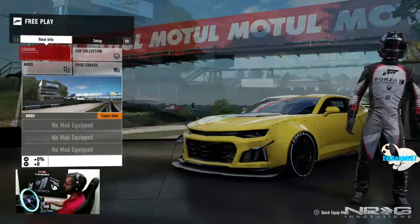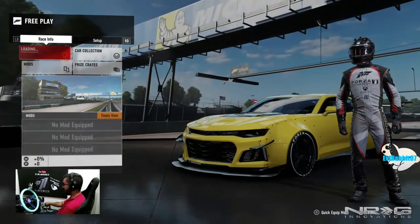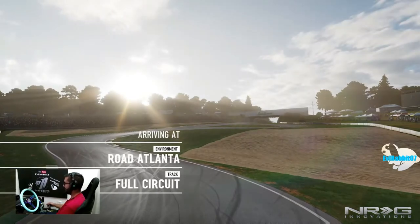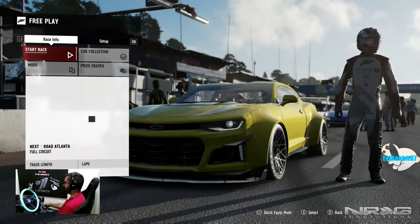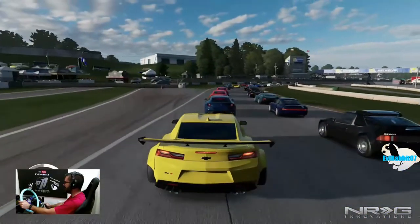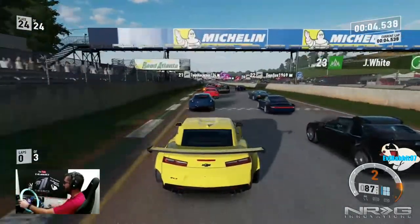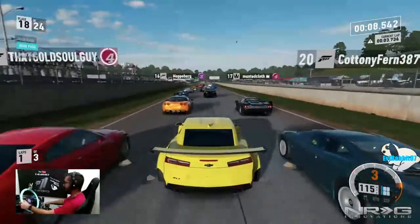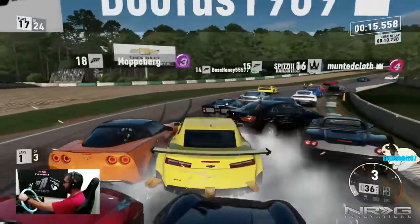I'm curious what tire compounds we can run on these Forza Editions. I wonder if I can remove that wing — let me know in the comments if you like it or not, because I'm not a fan of the giant wing, although it is a track car so it makes sense. The ZL1 just goes — this thing is hauling. Trying not to get involved in a wreck. Oh man, pile-up. This thing has such a wide track stance.